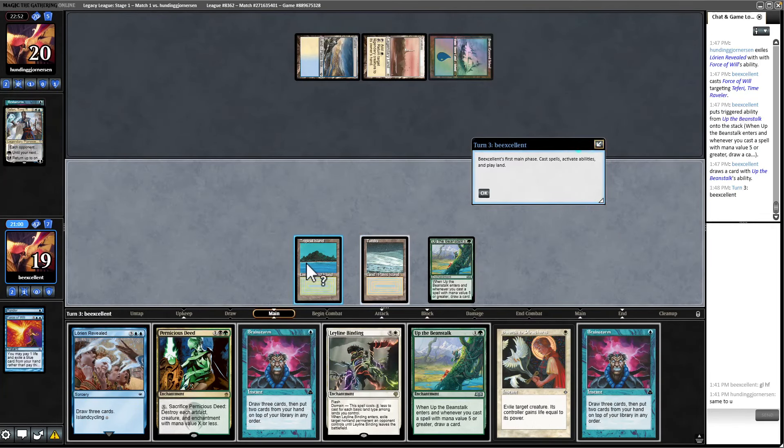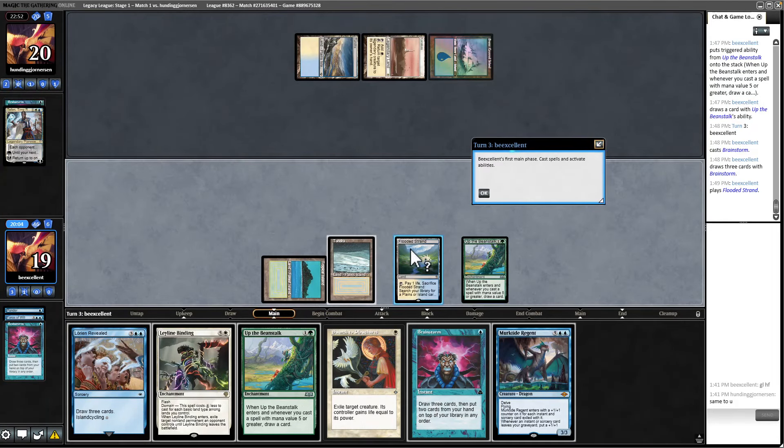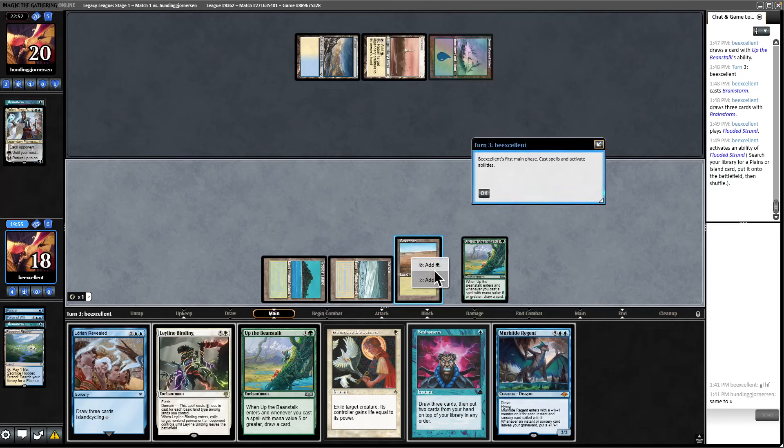We didn't get a land, so I'm tempted to Brainstorm and see if we can find a fetch. I shouldn't have used the green source for Brainstorm — that was dumb, since I already had the Beanstalk in hand. I'm going to Lorien Revealed and get the Savannah. Deed goes back — we don't want to blow up our own board. It's not getting us any closer to having domain, but I can't pass up an opportunity to resolve things here.